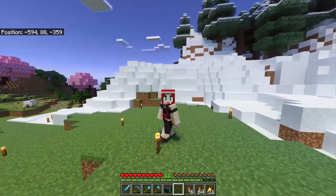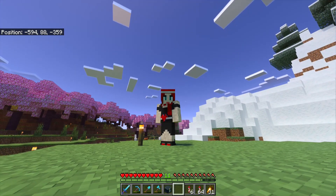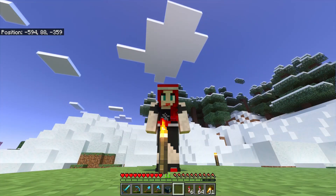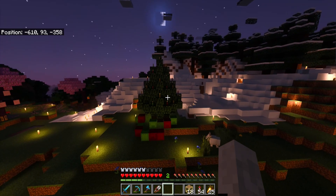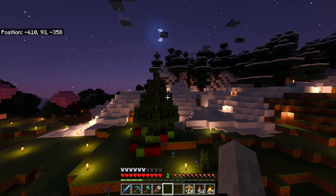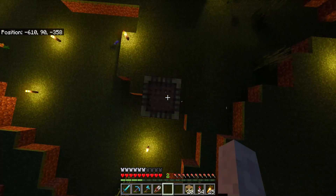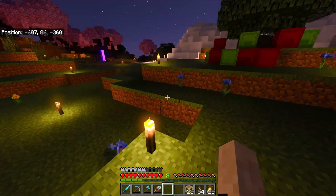I started the episode here at Spawn to make a little Christmas tree where I can place some presents for the other Brokrockers. Here is the Christmas tree — it's a small one but I kind of like it. I used the different colored candles for the lights. I kind of really like it; it works perfectly well with the Christmas tree.